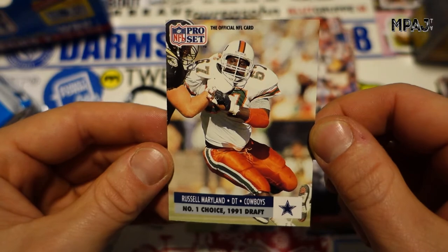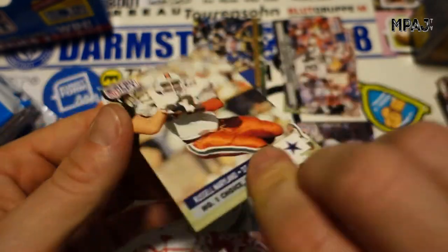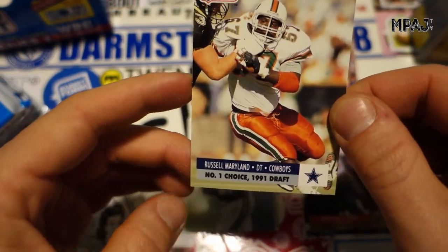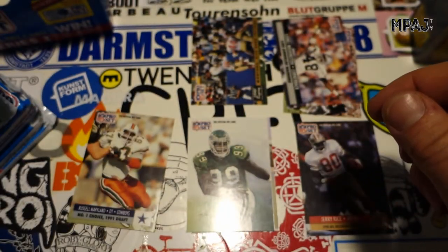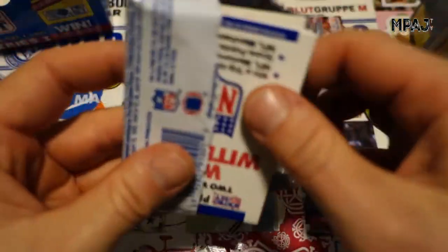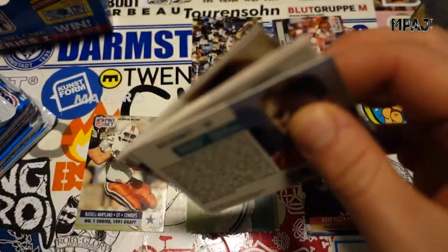Number one draft choice — is this a rookie card then? Russell Maryland. Number one overall choice, so I guess that is a rookie card. Very cool. I didn't think there were any rookie cards in there — maybe there are. I mean, there's like 400 cards in the first set, so come on, give me a break.